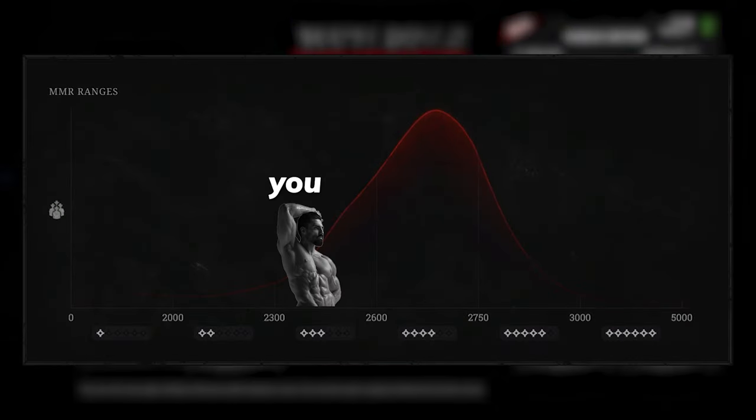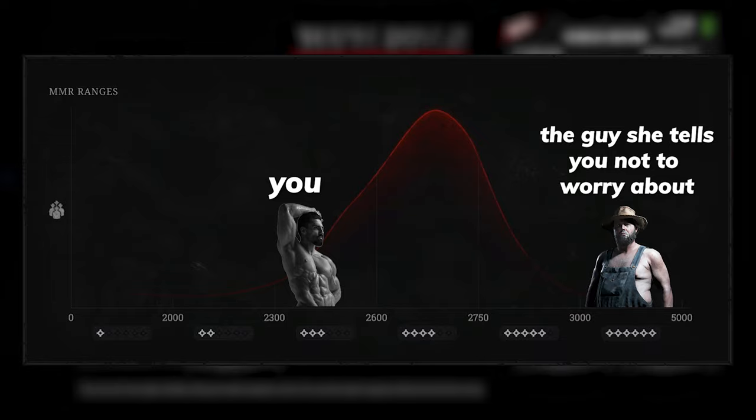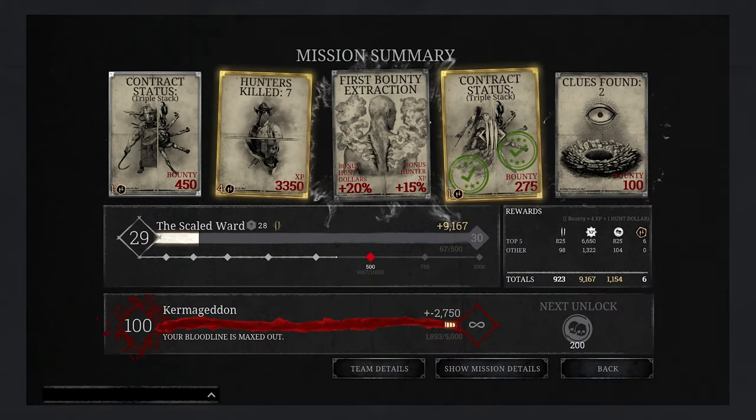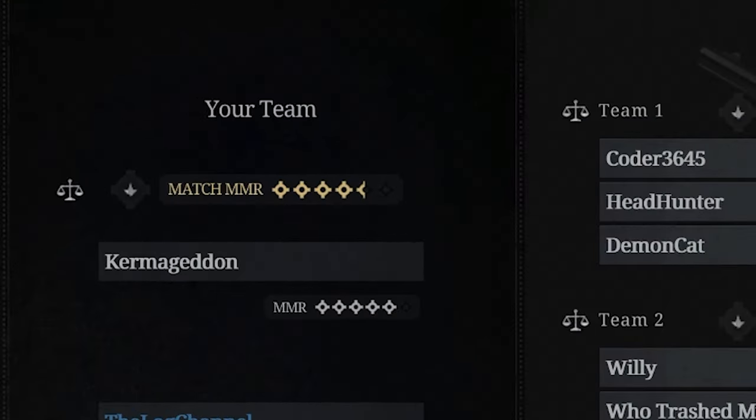Your total points will fall within one of several ranges, and those ranges are represented by the stars everyone obsesses over. This is your matchmaking rating, or MMR, and it can often differ from the match rating, which is also represented by stars and is called match MMR.